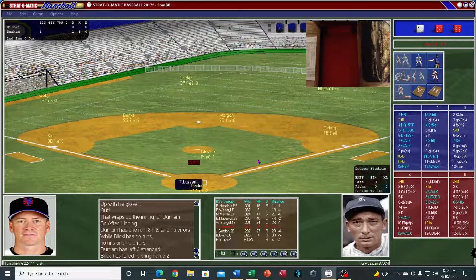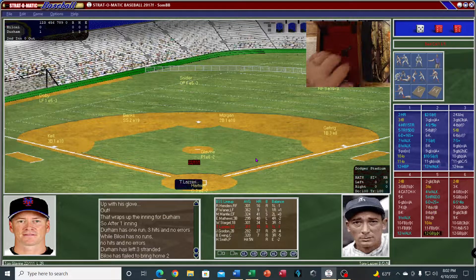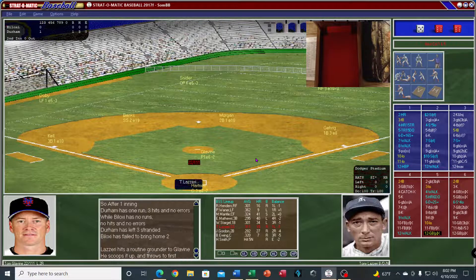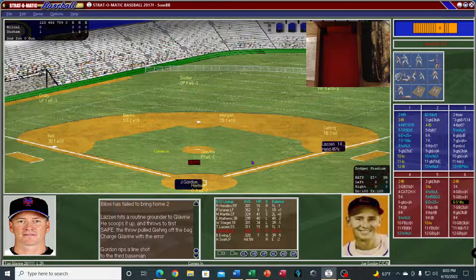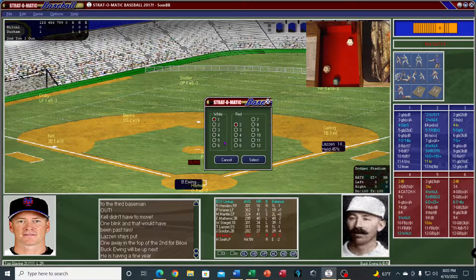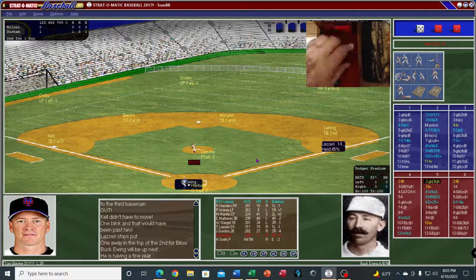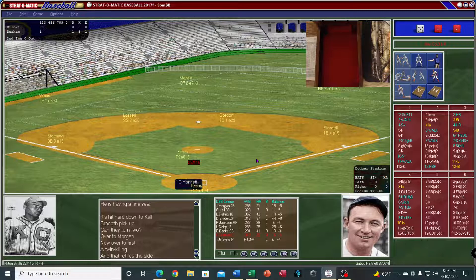Tony Lazzeri leading off for Biloxi. Ground ball back to the pitcher — Glavin picks it up and throws to first, but he pulled Gehrig off the bag. He's on with an error charged to the pitcher. Joe Gordon up — there's a line shot down to third, he's out. Buck Ewing hits a ground ball down to George Kell at third — picks it up, turns it over to Morgan, and over to first for a double play.